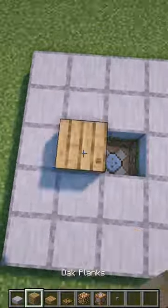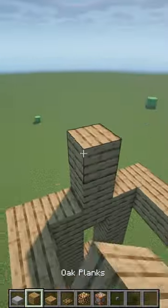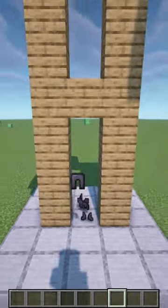Then build the armor stand. Once it's done, activate the command block. Then throw the items you want to put on the armor stand.